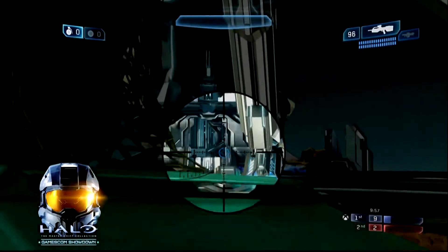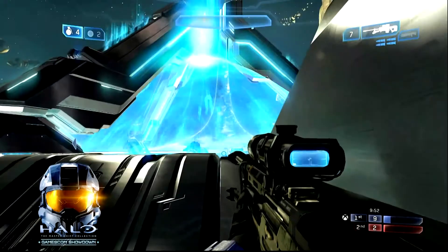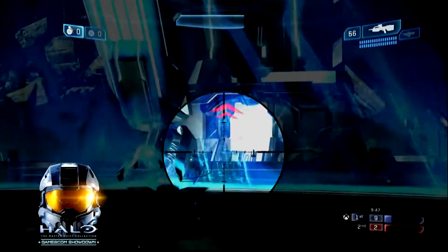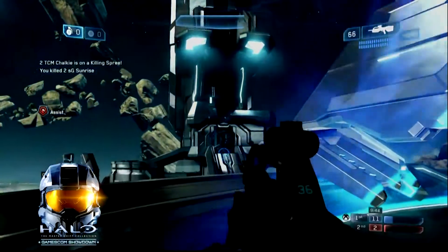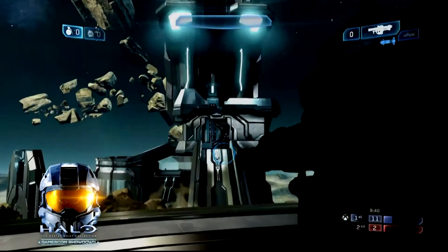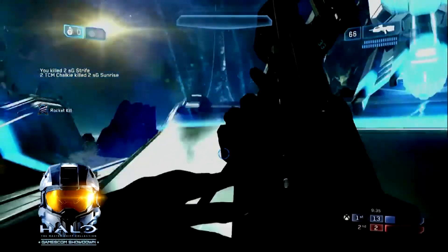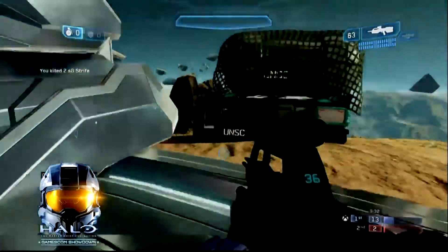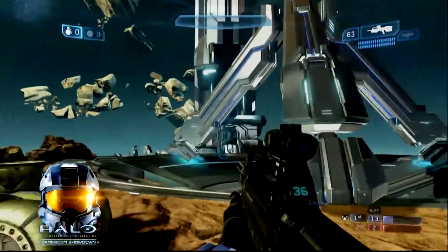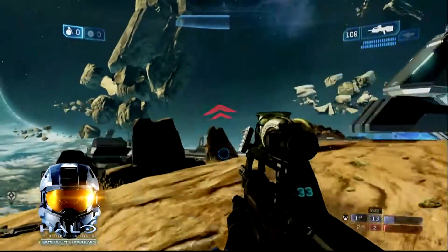This is actually the worst possible situation for SG to be in. On one end you have Ramirez with a sniper rifle, then you have Chalky — he has a sniper rifle — and then 2Foxy has the rockets. Another rocket kill there from 2Foxy as they go up 13 to 2. This could be the end for Symphony of God. Definitely not a good look for them, especially with two snipers — they have to think about how they're going to engage and take out 2Foxy.